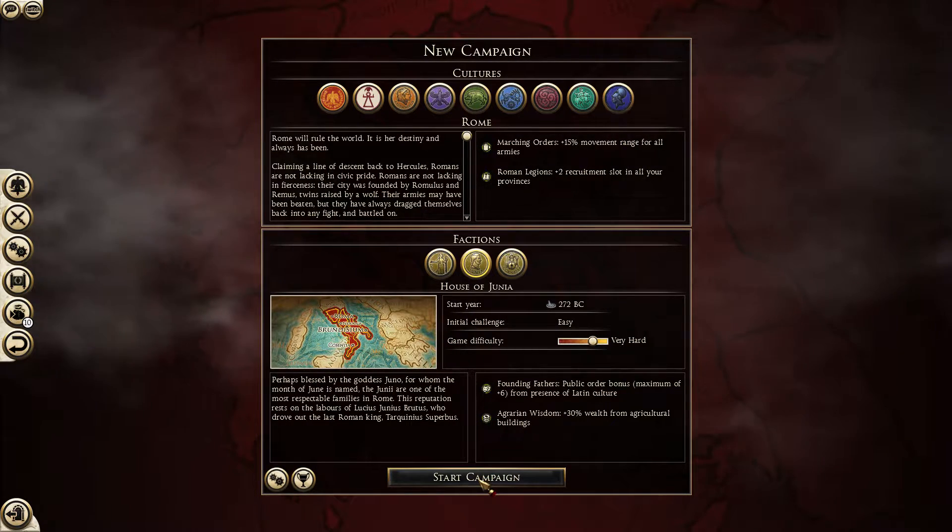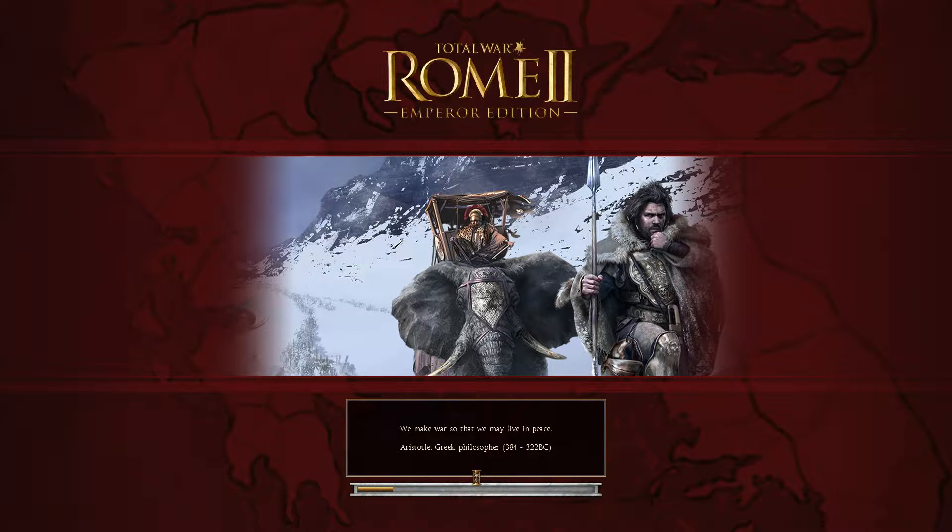Let's get started. Rome starts off at war with the Etruscans, which is important because you really do have to take them out early. They're controlling half of your most important province — the one that has Rome in it — and you need all the regions in that province to control your growth, happiness, and culture. They start off with three cities: two on the continent and one on an island. We're going to need to take all three, and it will benefit us to go after the island one first.